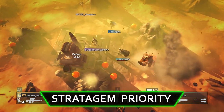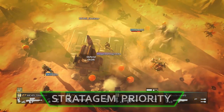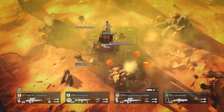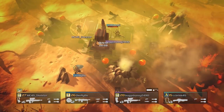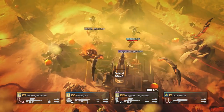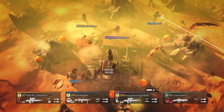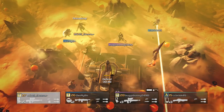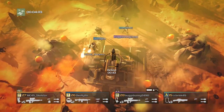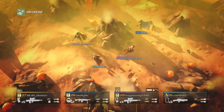First up is Stratagem Priority. While sometimes overlooked, this neat little perk reduces your Stratagem Cooldown time by 40%, resulting in more nukes deployed, faster ammo drops, and more frequent reinforcement stratagems. It's also worth noting that by reducing your Stratagem Cooldowns you open up the possibility for new strategies. Maybe you can rely on supplying your entire squad with ammo, freeing up slots in your team's Stratagem Loadout. Or with the new cooldown time you can share your EAT-17 Rockets or Demolishers with a squadmate, allowing your squad to double down on anti-tank weapons available. So grab the Stratagem Priority perk and experiment.